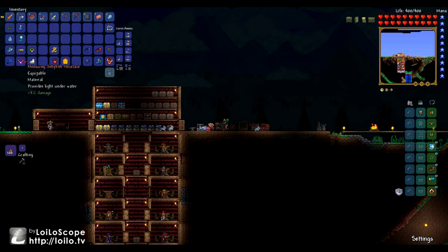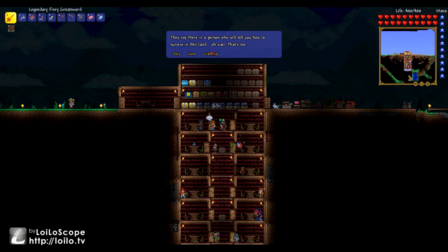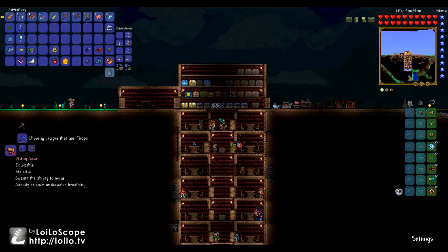Now, the reason I'm not going to combine those ice skates just yet is because I want to show off the Arctic diving gear chain. You can take a flipper with the diving helmet and make the diving gear, which combines the greatly extended underwater breathing - about three or four times the regular amount of time - and you can keep hitting the space bar when in water to simulate swimming. If you take the diving gear and combine it with the jellyfish necklace, you'll get the jellyfish diving gear.